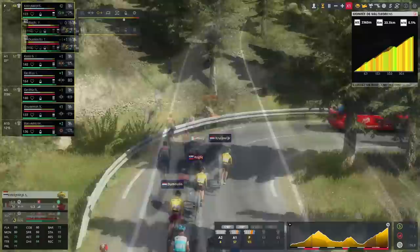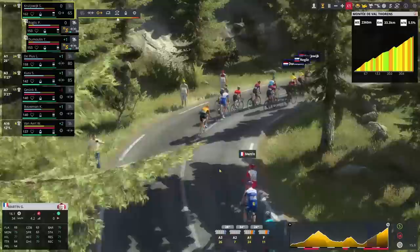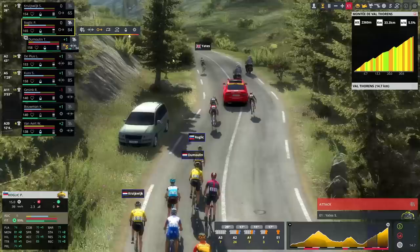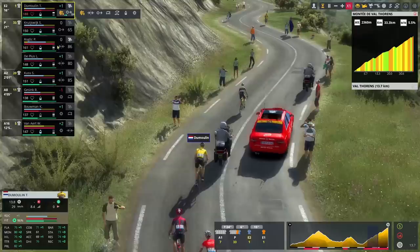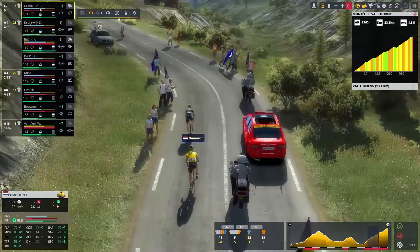Steven Kruijswijk has been pacing for the group and we're down to just 11 at the very front. We have a few guys from Ineos still here. You can see Remco Evenepoel's stats for the new game. There are now attacks — completely missed that one from Simon Yates. We're going to try to bring the gap back. I'll try a little attack up to Dumoulin with Tom Dumoulin.